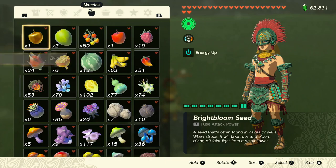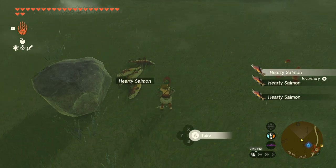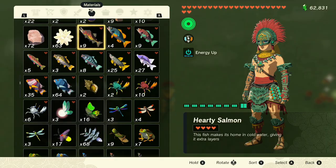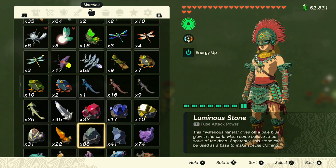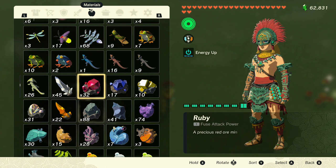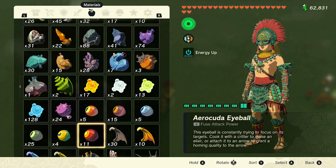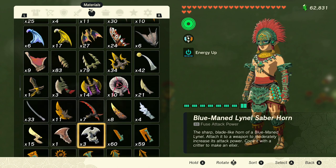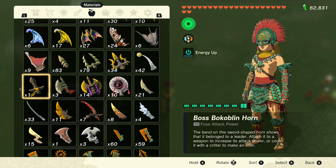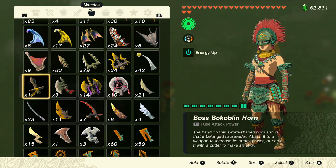I'm thinking I'll do something different — I already did the fish, fish are great, but let's find another item, maybe something we can attach to a sword or something like that. I tried it with a hearty lizard and it definitely duplicates them, but then they just took off running. So lizards stay alive in your inventory — I don't know how, if you're holding 999 lizards you have them all alive in your little satchel. Anyway, we're going to go ahead and make some boss bokoblin horns.